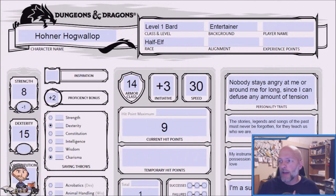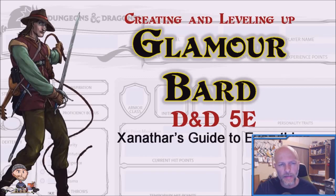This character's name is Hohner Hogwallop, and he is a half-elf bard approximately 60 years old — in human terms, probably early to mid-thirties. I'm envisioning this character coming from a folk-type area with lots of towns, villages, forests, and smaller rounded mountains — more of a folk culture inspired by the southern United States, and specifically the Appalachian mountains in the eastern United States.